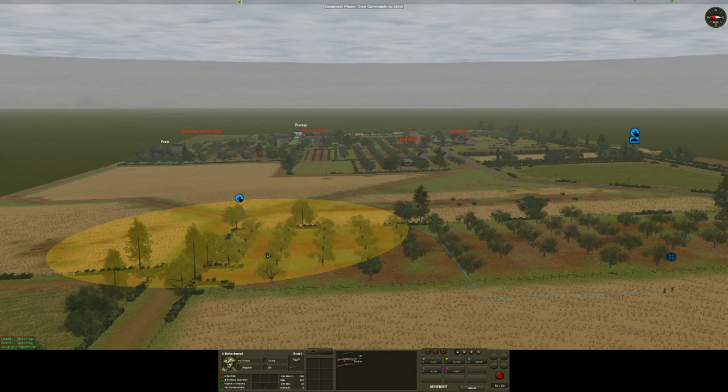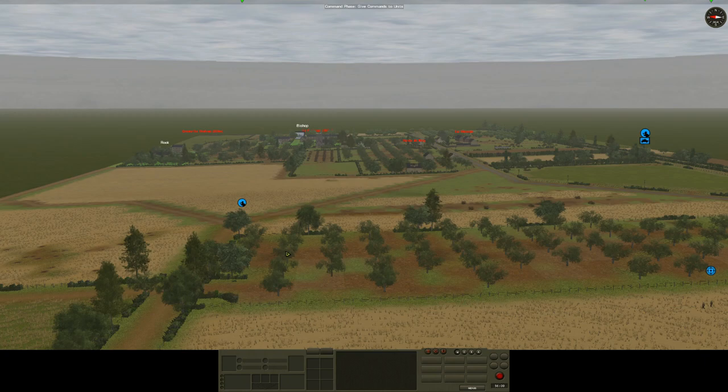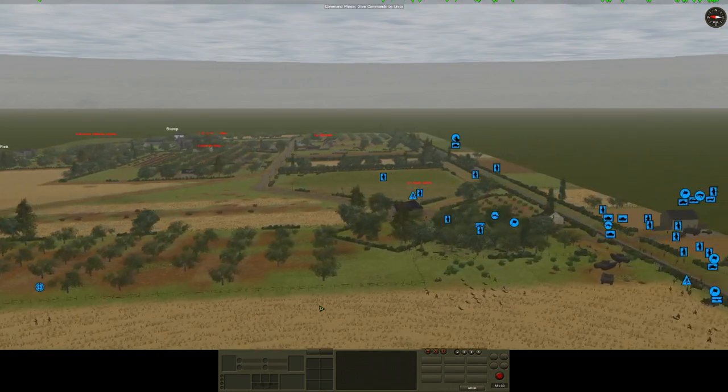Jumping into the command phase: first priority is to find any AT guns. If there aren't any, my tanks can operate more freely and I'll put some shells into that building. In terms of other scouts, I've got my sniper team pushing up into position — hopefully staying alive, as I have a pretty poor track record with snipers.